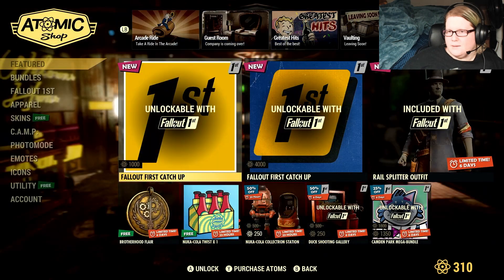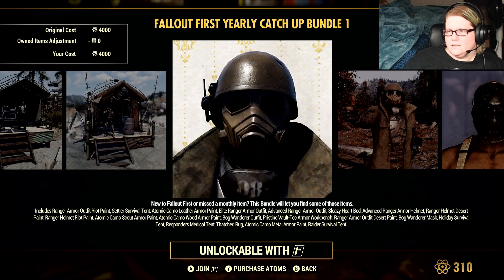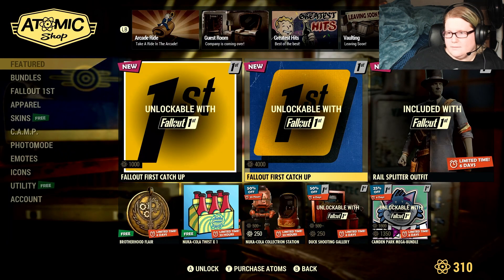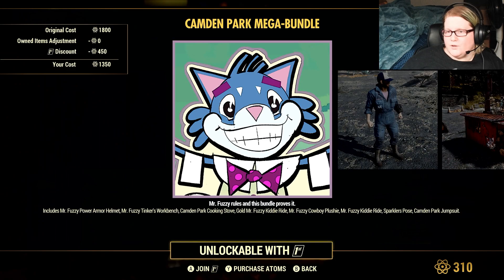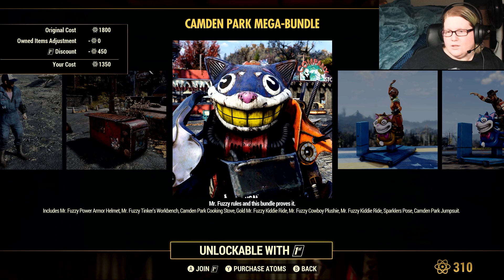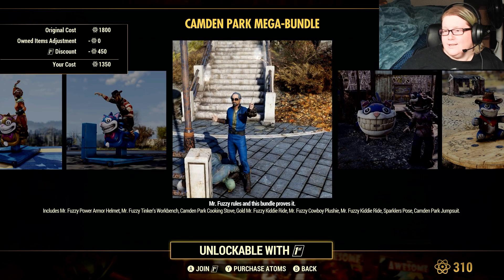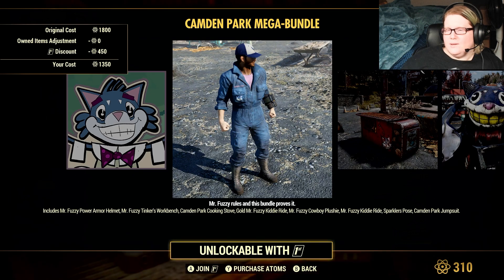There's also a Fallout 1st Catch-Up — the same one we've had for a bit — and a tent bundle that includes a skin for an armor set. The Rail Splitter outfit is still available but only for another six days. The Camden Park Mega Bundle for Fallout 1st is 1350 atoms and comes with the Mr. Fuzzy Power Armor Helmet, Mr. Fuzzy Tinker's Workbench, Camden Park Cooking Stove, the Gold Mr. Fuzzy Kitty Ride, Mr. Fuzzy Cowboy Plushie, Mr. Fuzzy Kitty Ride, Sparkler's Pose, and the Camden Park Jumpsuit — which is one that a lot of people don't see very often, so you may want to pick that one up.